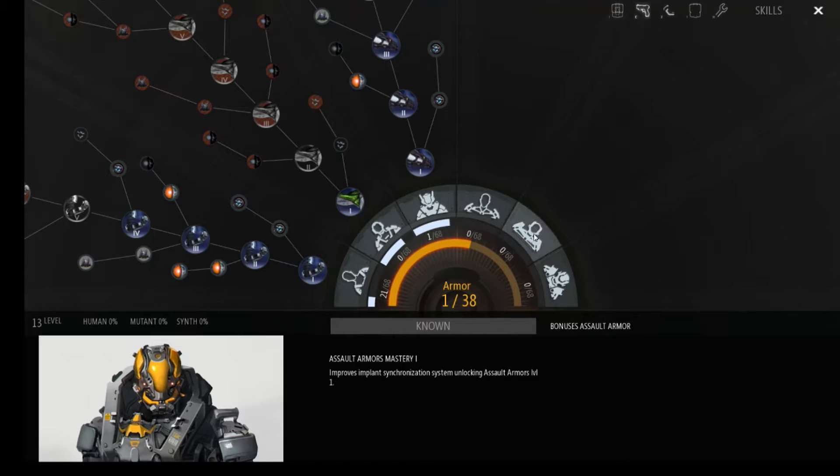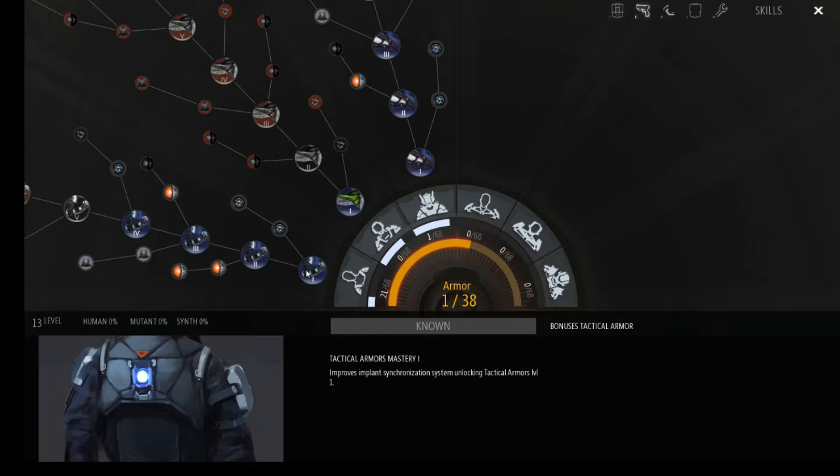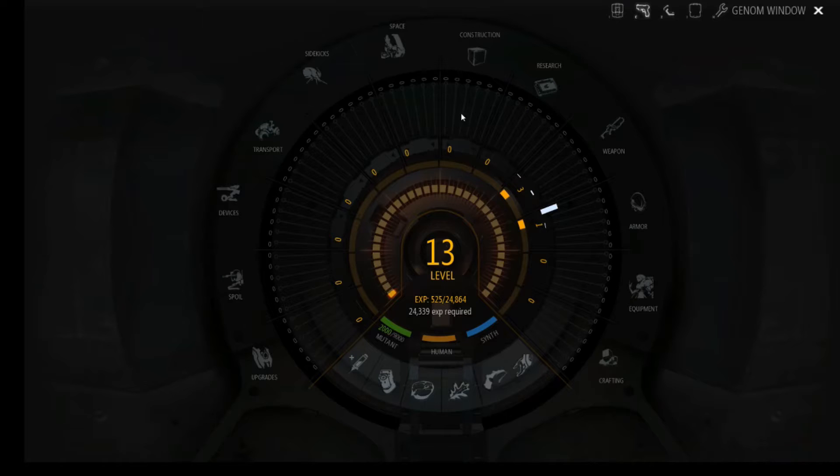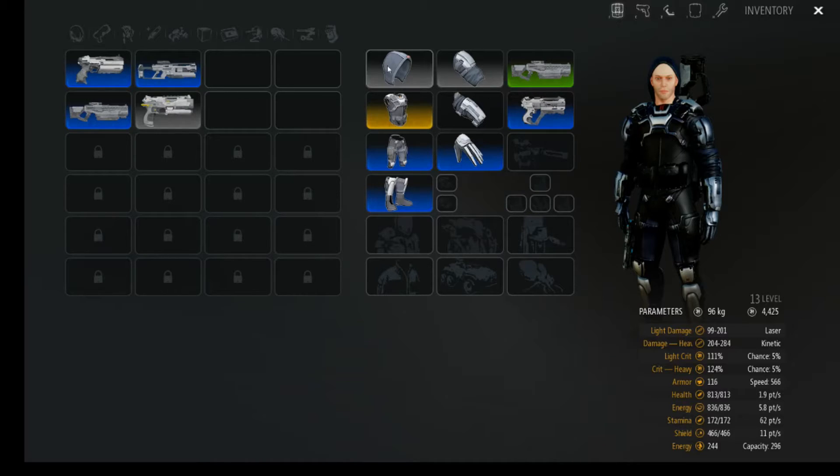I believe you can actually get into mechs at a certain point, which would be really cool. Some of the armor stats on your character deal with armor, shield energy, and weight. You have a shield around you that absorbs damage — damage has to exceed the shield amount before you start taking health damage. You can blend the armor types that you want, so I have light and tank armor intermixed — an assault tactical armor combo.